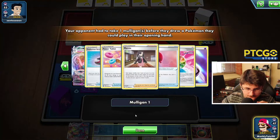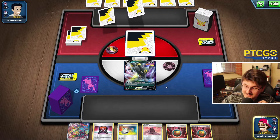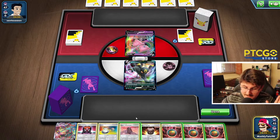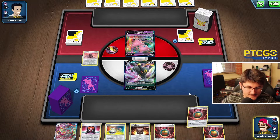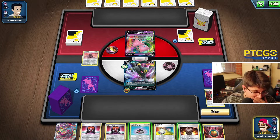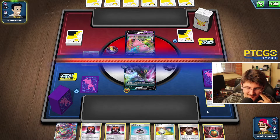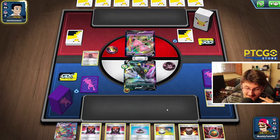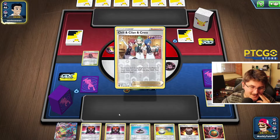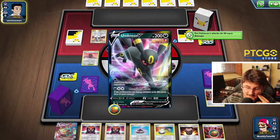This start is actually very unfortunate. We couldn't get any Houndours on board — no Quick Balls or anything like that. He's going to play Cyllene and get three Fusion Strike Pokemon into his hands — that's actually quite good for him. He's probably going to be grabbing those Genesects, which is what this deck really wants to be doing. There goes the Genesect and the Oricorio — so this is a pretty standard Mew list. We're going to be utilizing Genesect as a draw engine as well as utilizing the Technoblast attack.